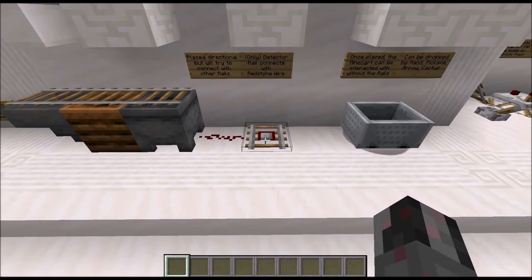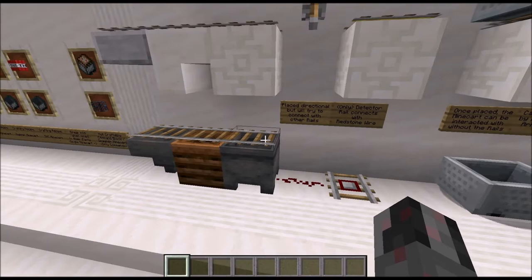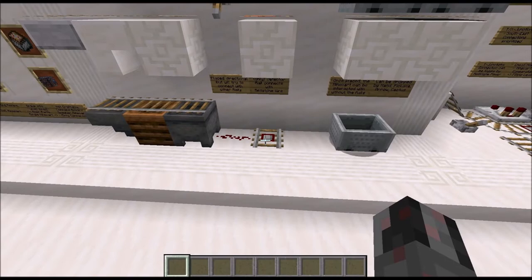Furthermore, the rails are directional blocks. Usually when you place them down, they are placed in the direction you are looking at. But if there are other rails around them, that can change depending on what is around them. They can form corners, cross sections and similar things, so that heavily depends on their surroundings.